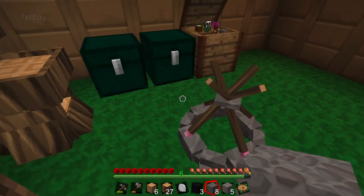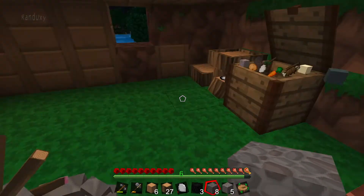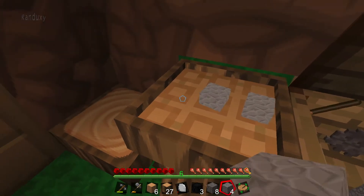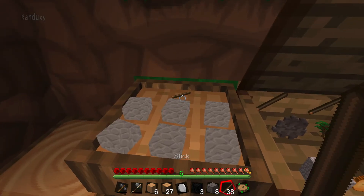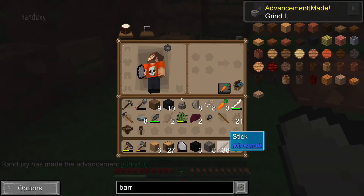We need one more stone and then we will make the grinder and shove it in our tiny little space here. Put six of these stones in the recipe and then a stick, then beat into submission — boom! Achievement done.